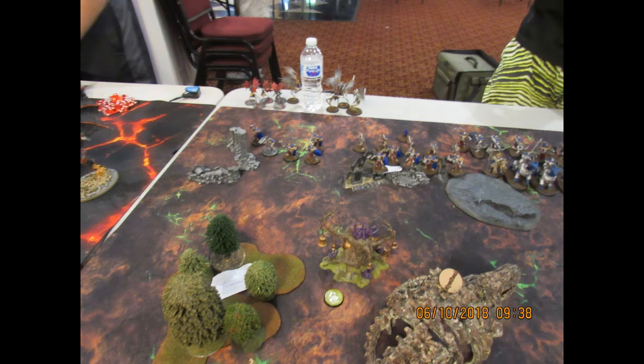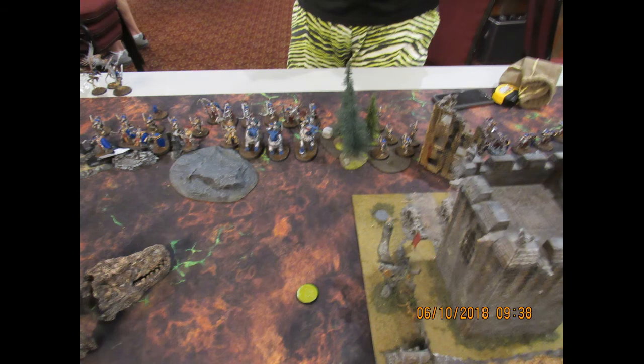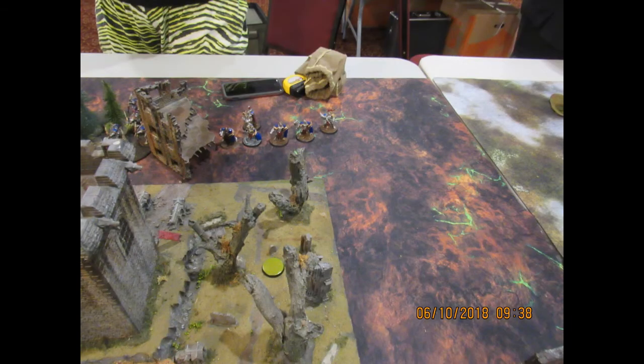Over on his side he's got Liberators, Liberators, Judicators, a whole bunch of Longstrikes in the middle. All of his Fulminators and his heroes hanging out in the middle, more Judicators in that forest over there and more Liberators off to the right side. We were counting this giant thing as one piece of terrain, which would come into play later when the Knight Heralder started tooting it after I had guys on there.